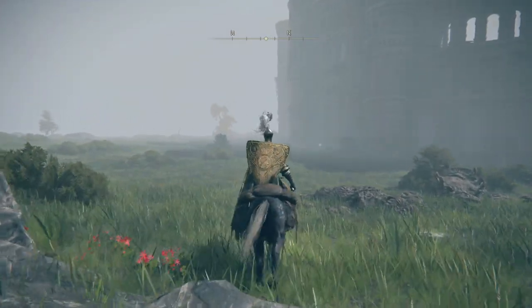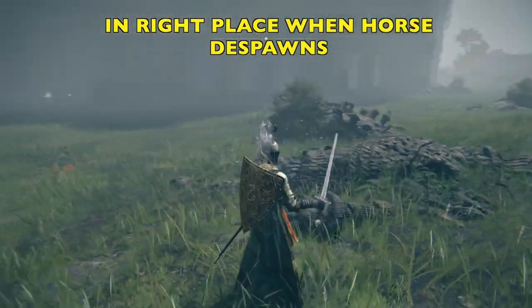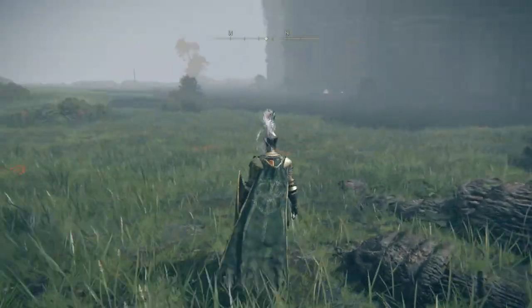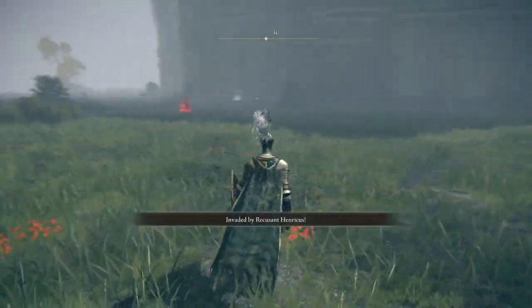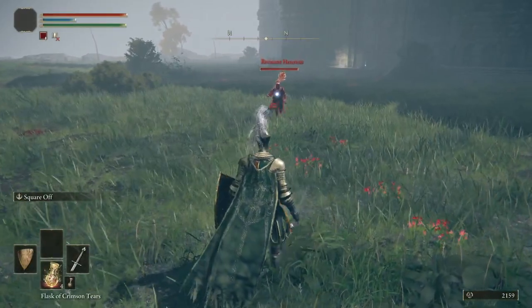We're going to go ahead and head in here. Once we get in this general area, when your horse despawns, you know you're in the right area. If this doesn't happen, go back to a site of grace, rest, come back, and that should reset everything.